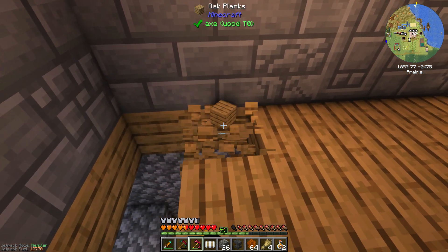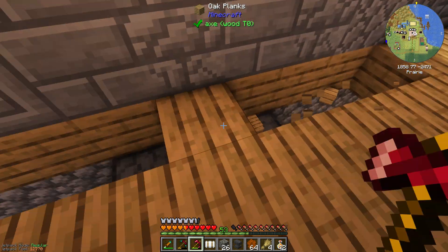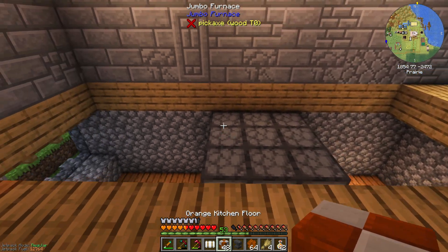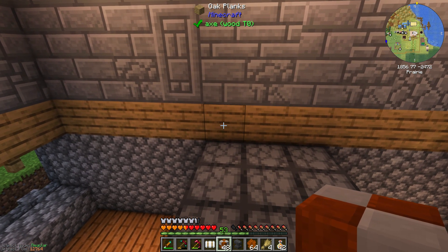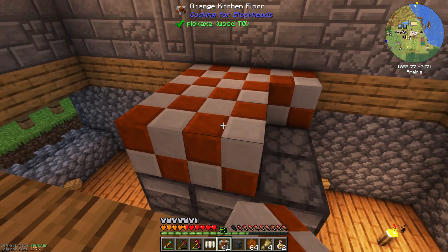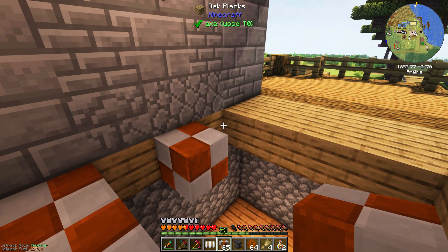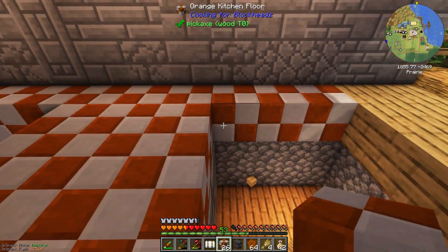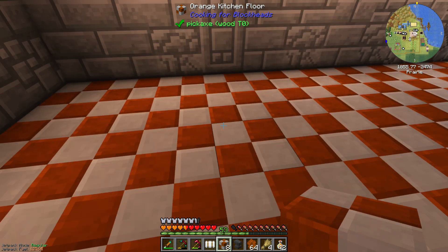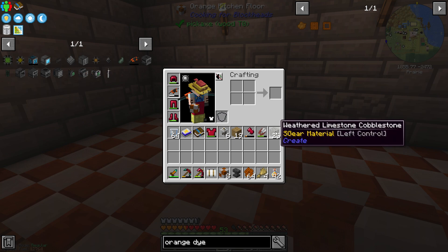I'm going to put the floor around the very edge of the kitchen too because I think it'll look nice and neat. You always need more than you think when putting down floor — it's always better to make too many than not have enough. Down go the edges, then fill it in. Close call — we only had eight kitchen floor left.